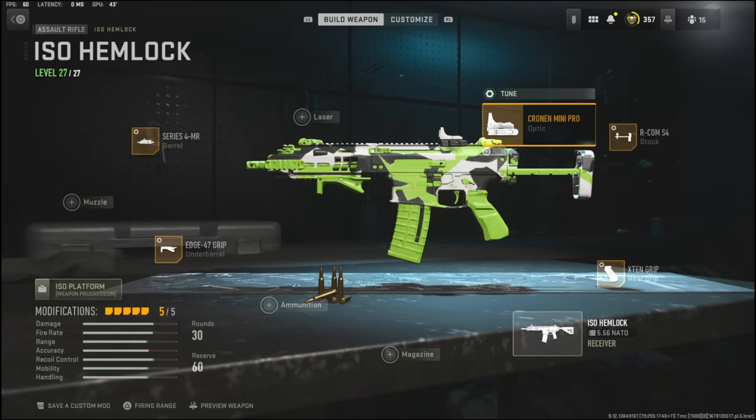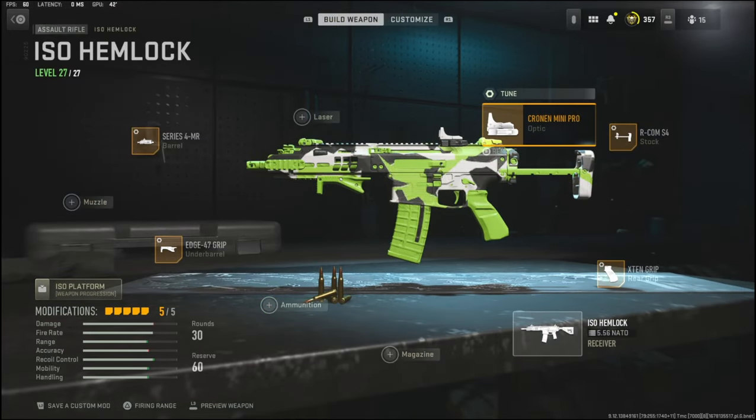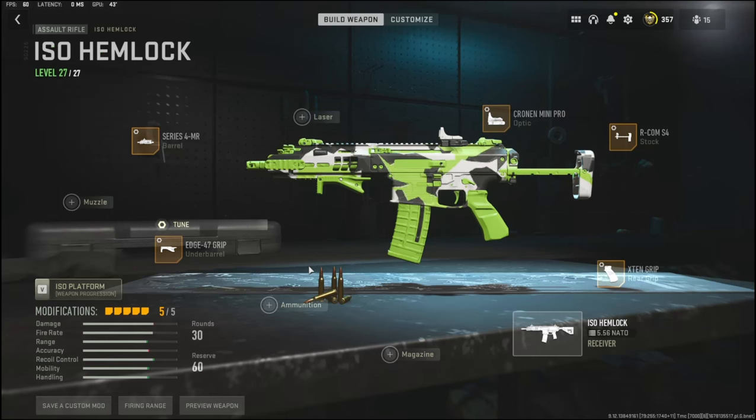For my fifth attachment I don't really like the iron sights too much, but if you do like the iron sights I definitely recommend using high velocity instead of the optic. For my optic I'm using the Cronin Mini Pro - it's a precision sight picture, the cons are aim down sight speed. With the optic tuning I'm taking negative 2.52 ounces to the weight to add aim down sight speed, and I put my eye position all the way to close.